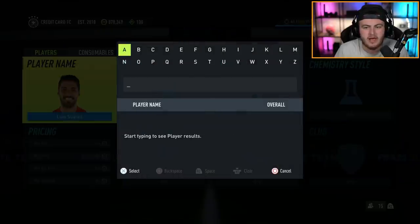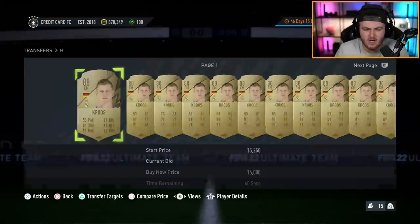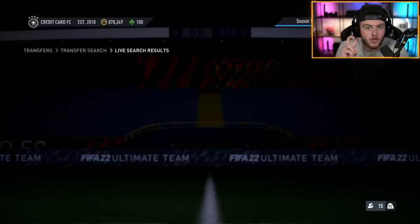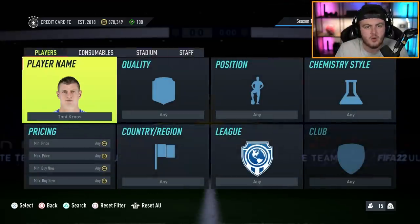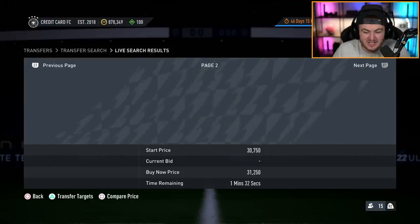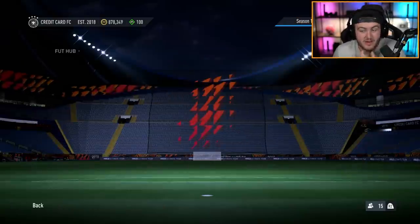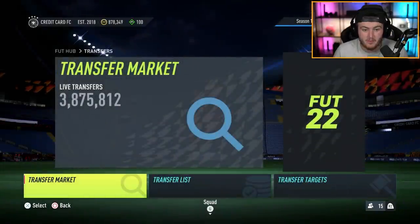There's a few other players - you've got the likes of Toni Kroos who's quite cheap as well. Just kind of high-rated cards that most of you would consider fodder when doing SBCs. Right now there's no SBCs coming out, so people don't need fodder, so these cards are at the absolute floor. If you've got a little bit of extra coins, for 20,000 coins you can get Harry Kane and that's going to boost your squad rating a lot.